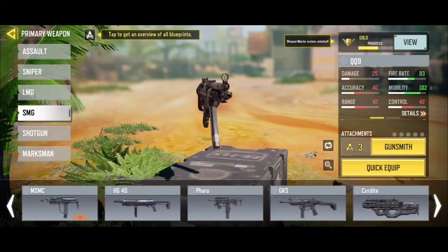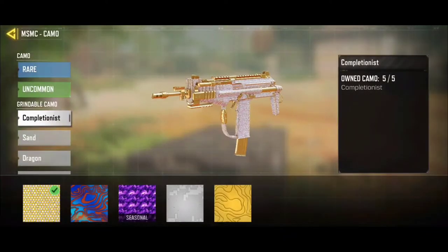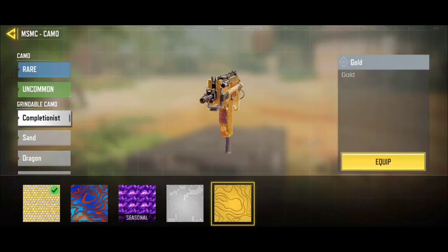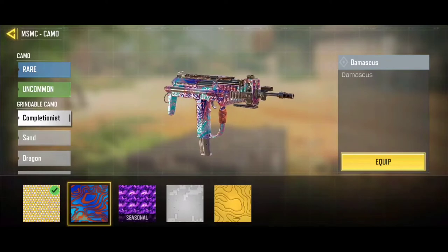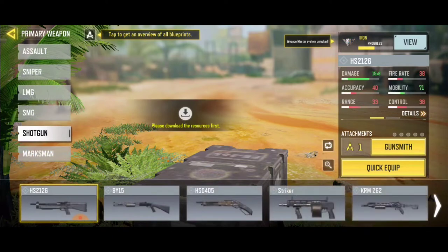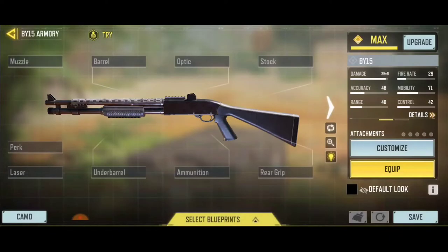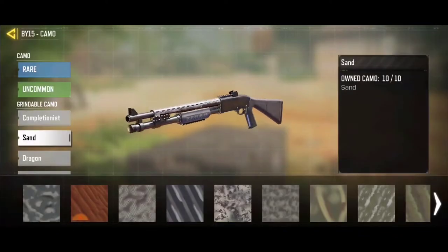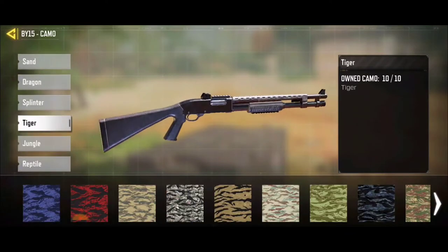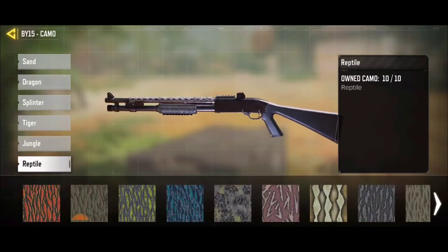Once you have your QQ9 gold, you'll be unlocking the Damascus and the Platinum easily. I didn't really like the Damascus at first, but I decided to get it because I noticed almost all players in Call of Duty Mobile have Damascus. The hardest task for Damascus is the shotgun mode — it took me about two seasons just to get the shotgun gold, because getting long range kills and headshots with a shotgun is way too difficult.